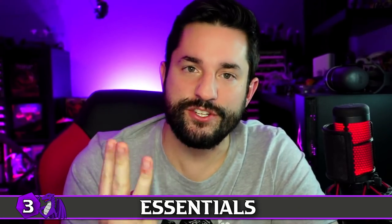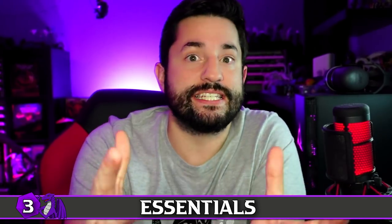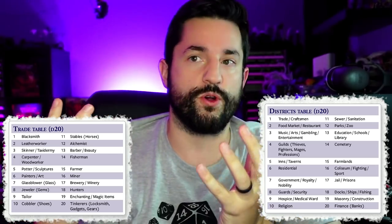That brings us to step three — the essentials — where you take the theme and spread it throughout your entire city, making it the core of the city's identity. Whatever you chose — art, fishing, prisons — go back through those same tables with the theme in mind and brainstorm what that would look like. For example, in a fishing town, what would a cemetery look like? What if the caskets are all floating in an underground cemetery, stored underwater, and you can visit the graves underwater?